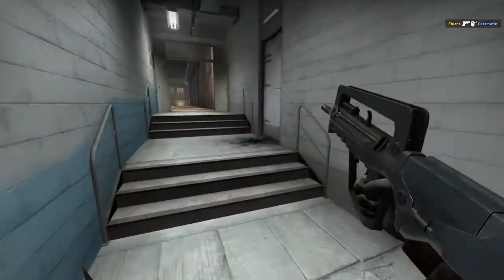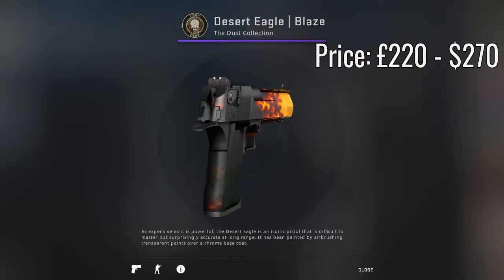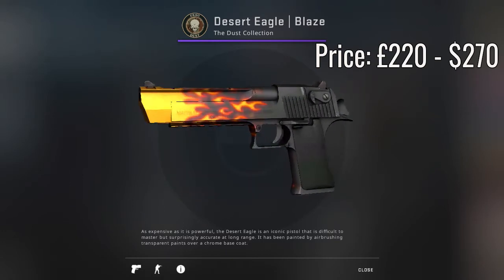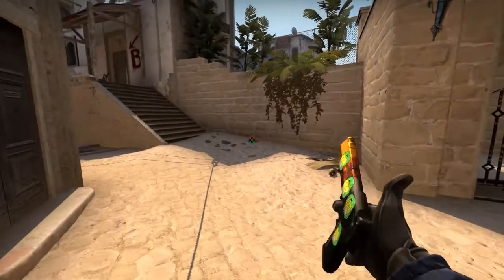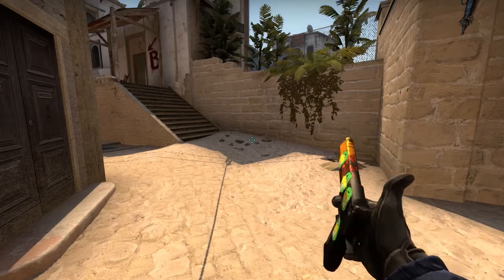Now finally we reach the Desert Eagle. I've chosen two skins for the Desert Eagle. My first pick goes to the Desert Eagle Blaze, as this skin is the most expensive Desert Eagle and by far the sexiest. At the moment it's just over £220 — for my US viewers that's just over $270. And of course if you get a super low float, it would look incredibly sexy.